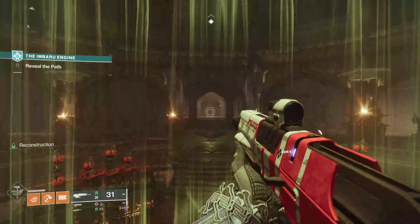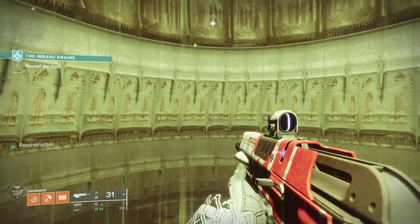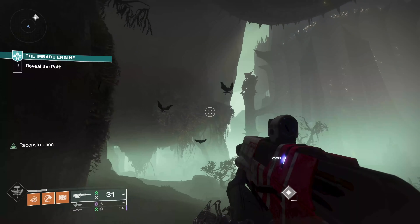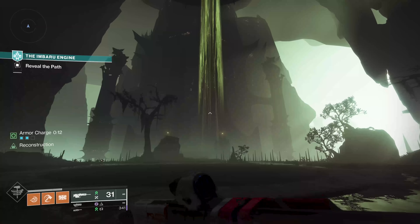So the first stage — you may have seen the video before or if you're getting to this season a little bit late. Pretty much all you have to do is find the right symbol around the room, and it just gets progressively a little bit more broad in where you can go. Jump up here, grab this one, go up the next lift to the Imbaru Engine.